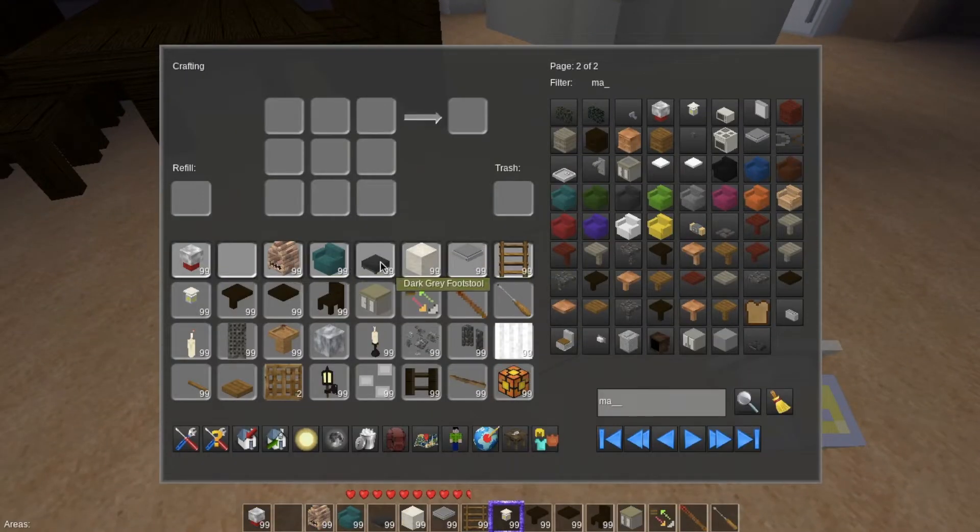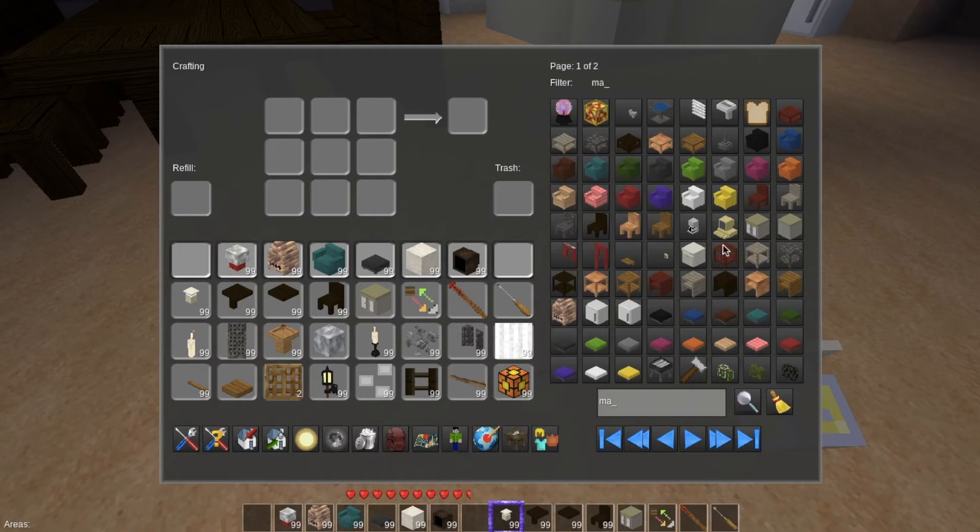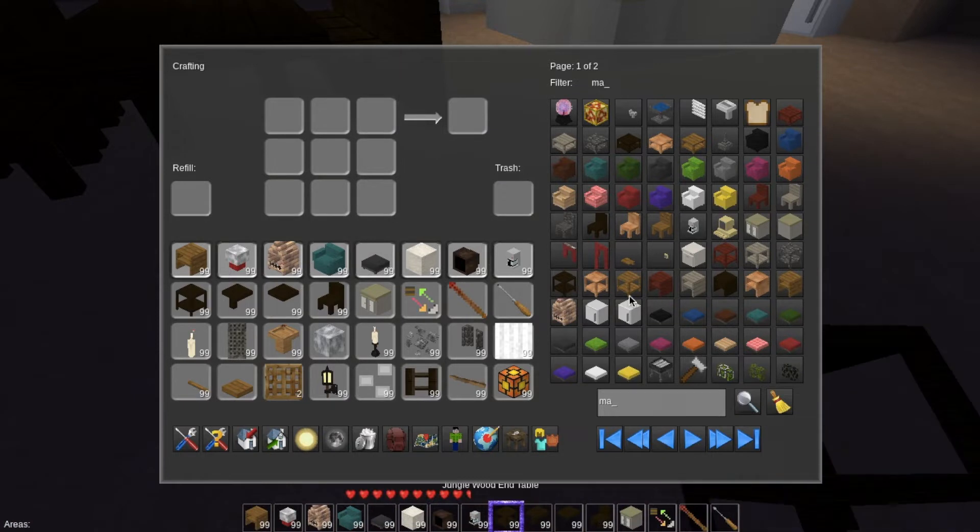We need a couple of table lamps. I want to try the TV — I wasn't too happy with the graphic. We need a table — there are all these new tables and all new functionality. There's a trash can, and we forgot to put a coffee maker in — you cannot have a kitchen without a coffee maker. We need a wood entertainment unit. I love these tables, so let's put a jungle wood table in here.